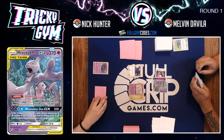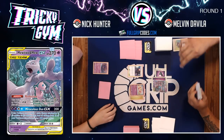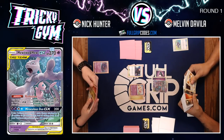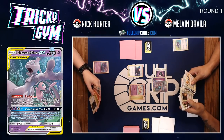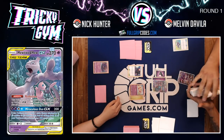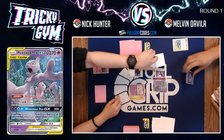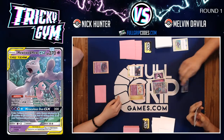Nick also starts with a dead hand — both players just grasping at straws to find some cards to play down. Melvin finds a Brexen and Charizard Tag Team GX, a new addition from Cosmic Eclipse to the Mewtwo and Mew Tag Team deck. But that Brexen and Charizard isn't going to help much. Melvin is going to use Ultra Space and thin his deck, getting the Naganadel GX out — always great to use your opponent's Ultra Space in a non-Ultra Beast deck.